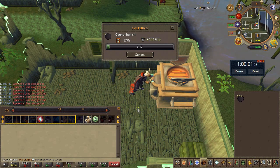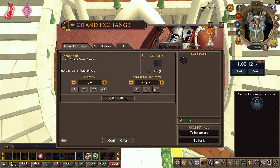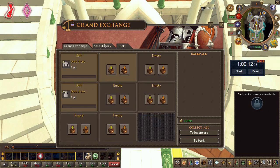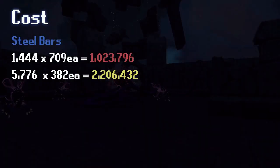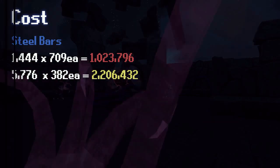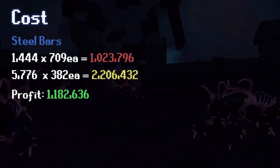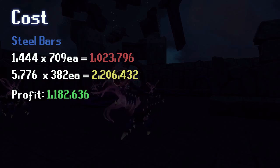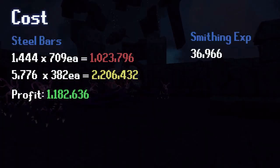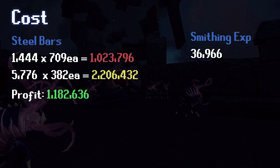The process was AFK as hell but the smithing XP was very dreadful. Checking the loot: 5.7k cannonballs at 403 each. Looking at the numbers, I processed 1,444 steel bars at 709 gp each — a little over 1 mil. The 5.7k cannonballs sold at 382 each for a grand total of 2.2 mil, giving a 1.1 mil gp profit or 819 gp per steel bar. That's really not great, and I only got a little over 35k smithing XP, which is not good at all.